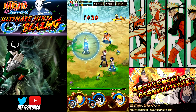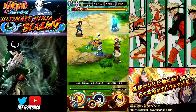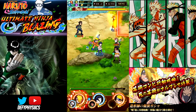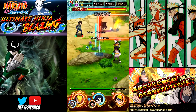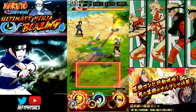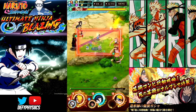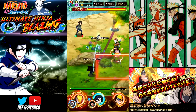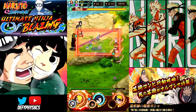Here we are now with the hidden jutsu. It took 14 chakra points. As you can see the box is so wide — this is a really useful attack. It does cover every single person that's inside the box. Let's see how cool this is — this is by far my favorite jutsu so far.